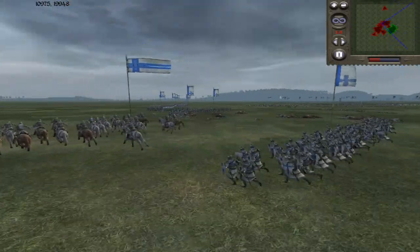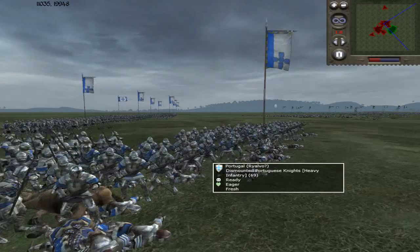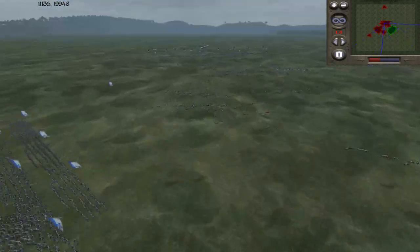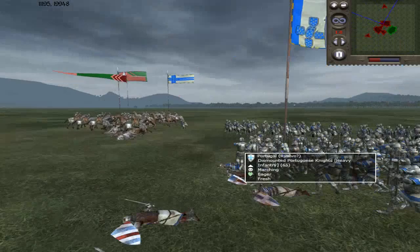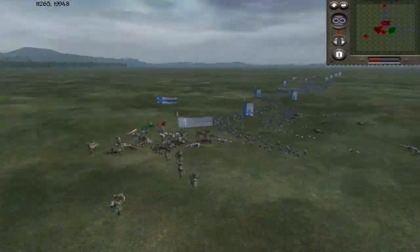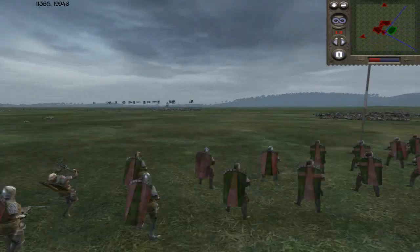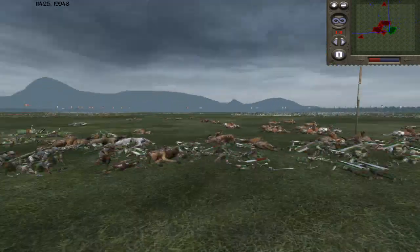Ryan is just letting these guys get shot in the face. Shields are making them not die. They're pulling back. Ryan's strategies are interesting. The Royal Banderium broke — sad. It looks like these guys are still shooting from the back, while the narrator is shooting at three units with one depleted unit of Genoese crossbowmen.